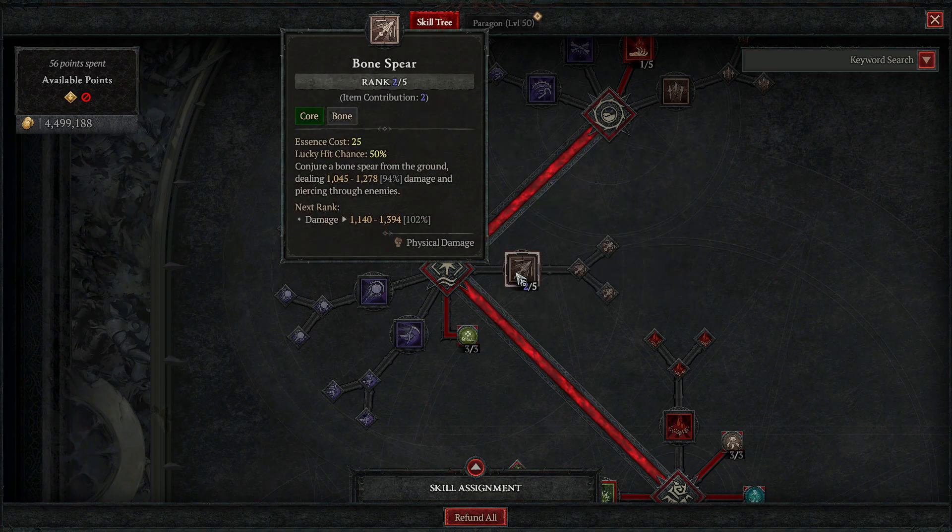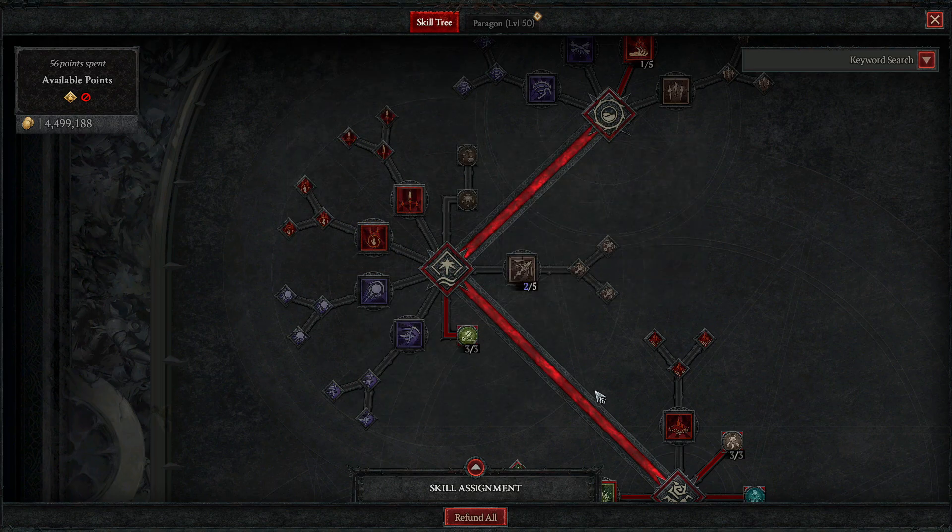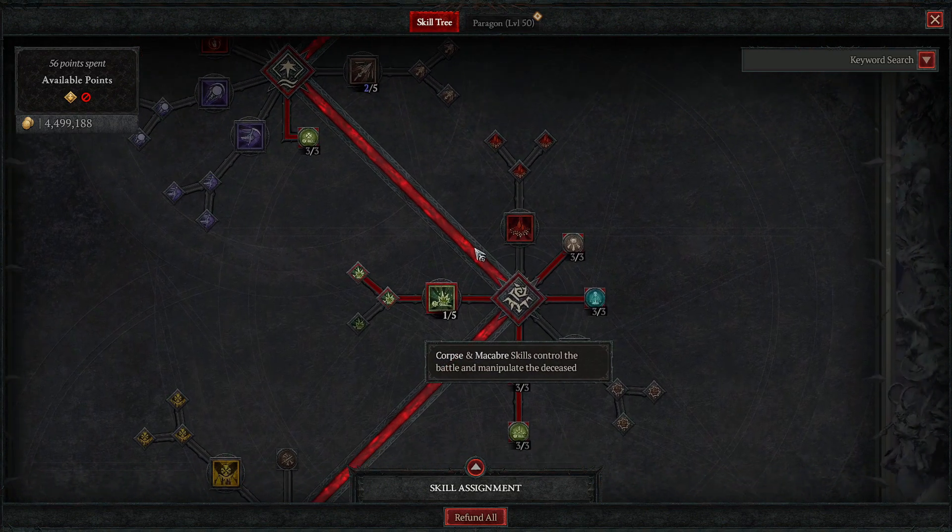I have two points in here from gear, so you don't need any additional points beyond this passive. Moving on to the next area.